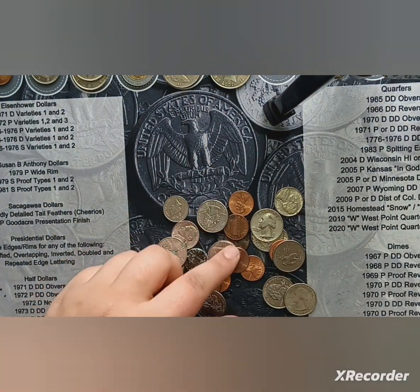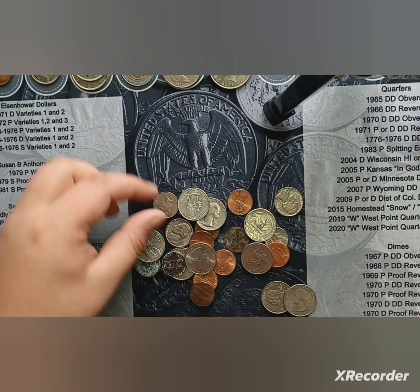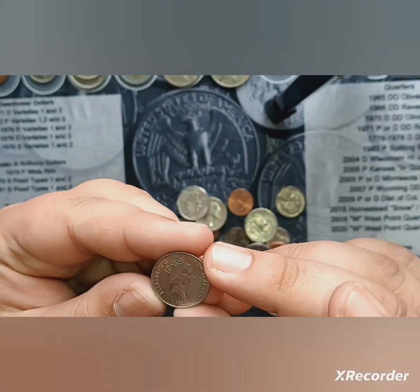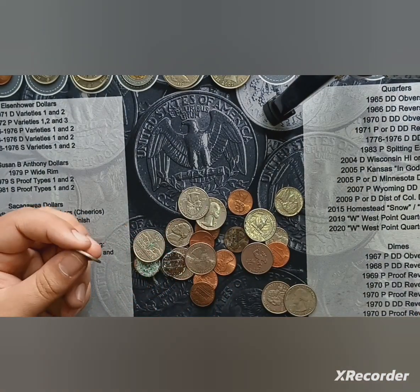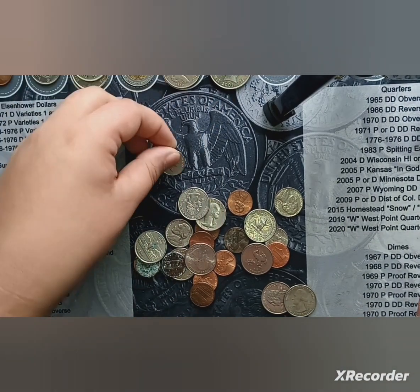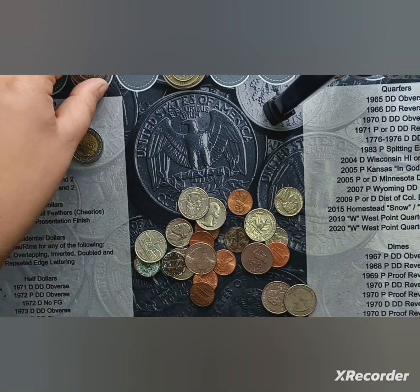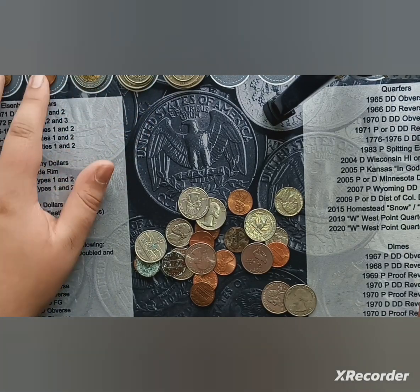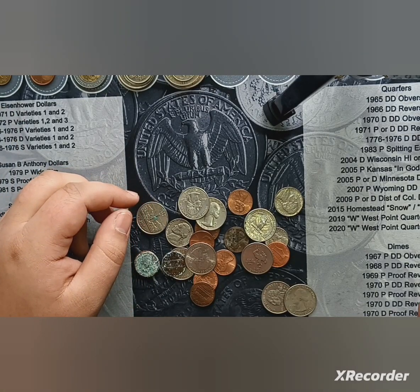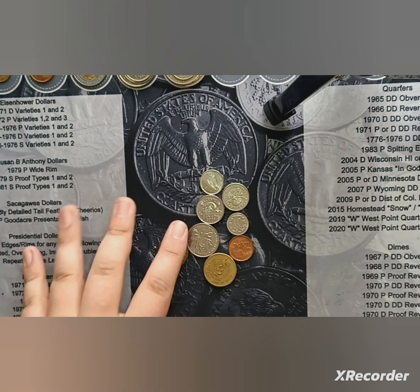No more foreigns in this group — wait, there's a foreign I didn't even notice: 5 cents, New Zealand. I think I found all those New Zealand coins in one Coinstar. I'm going to start stacking the Canadian ones by country. Let's keep going, hopefully we'll find more silver.